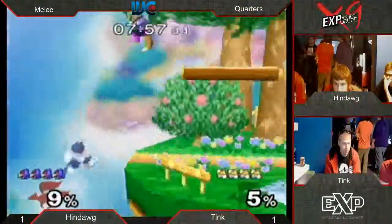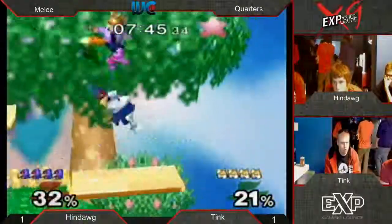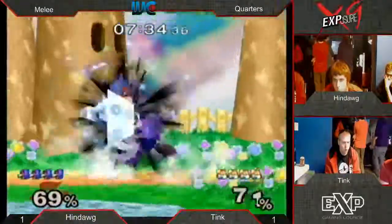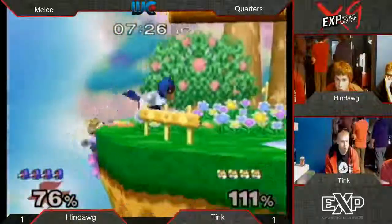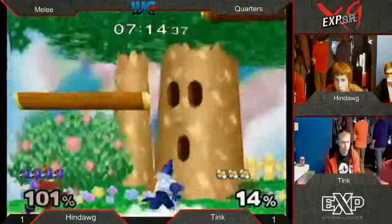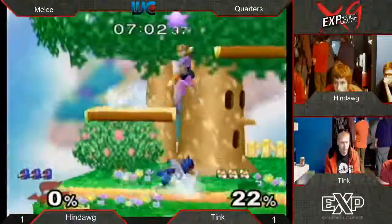It is Dreamland with no character switch, so it is Fox vs Falco. Oh, the shine. Finally connects on a side B. Reverses it but it's still enough for the stock - it's three stocks apiece now. Goes for that falling up air - I like that - as soon as he auto-cancels an up smash right there. Mew2King told me to aim all side Bs at the person's head. Really? Yeah, just in general - he said just aim it at their head. I think against Marth his jab will still cover that. Up smash - we're on Dreamland, it's not going to kill. It's going to take a little bit longer before up smash is going to kill him.